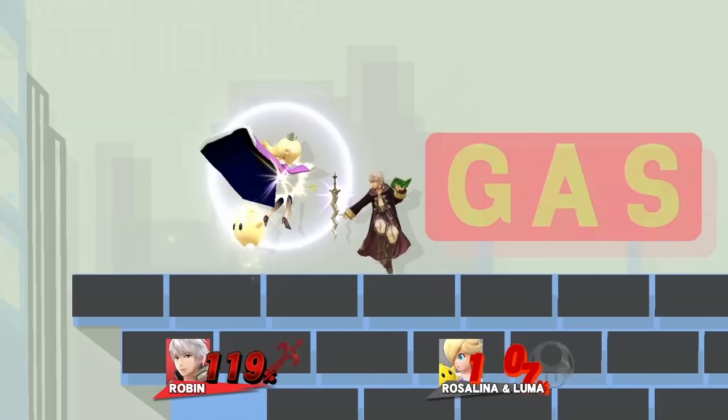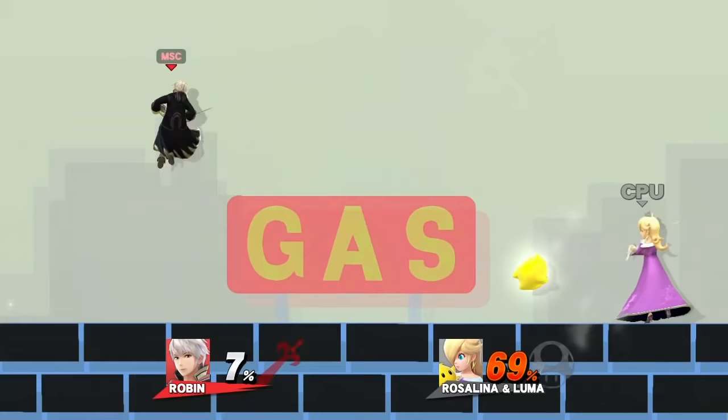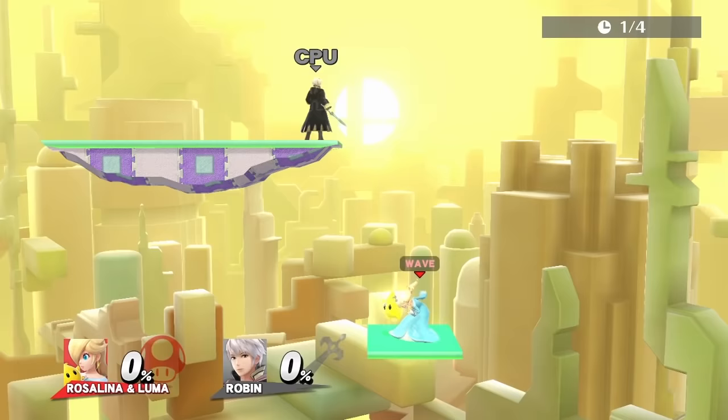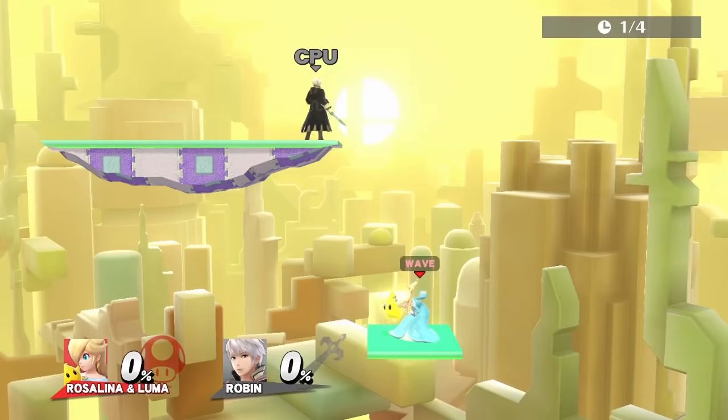Robin has a lot of moves that work. Two of the best are dash attack and Arc Thunder. Dash attack comes out fast and knocks Luma pretty far. Being a projectile, Arc Thunder can reach Luma from far away, but if Rosalina is close by, it can get absorbed. Use back air for edgeguarding Luma.